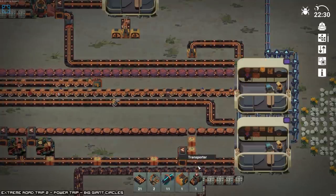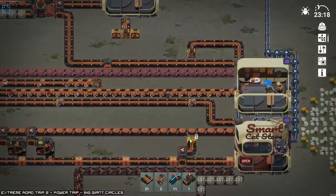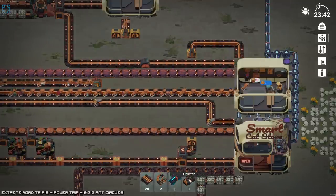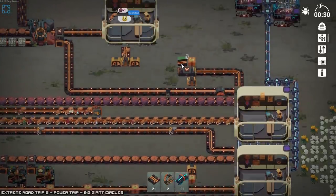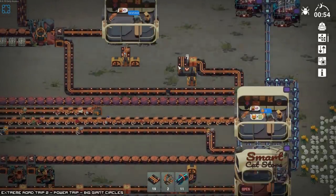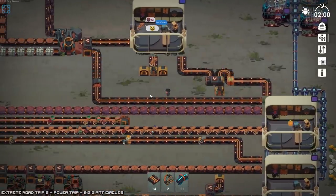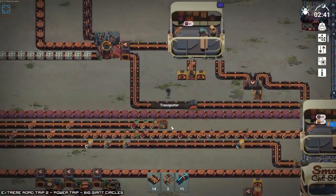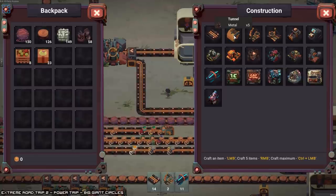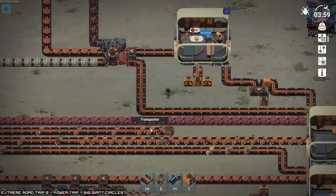That's what I did wrong. Okay, that there, that there. So you still need Yarn. We need to Tunnel, we need a Splitter, we still need more Belts.